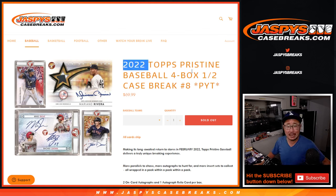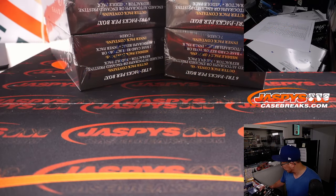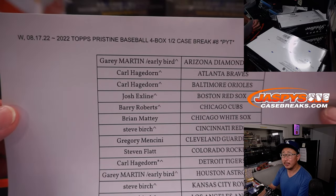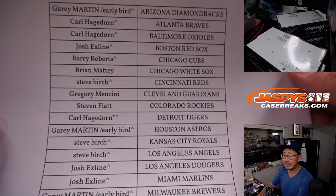Hi everyone, Joe for Jaspi's CaseBreaks.com, coming at you with 2022 Topps Pristine Baseball. Four box, pick your team, number eight. All cards shipped, really nice stuff here. Second half of the case we popped open a couple nights ago. Thanks to everyone here — if you have a little rooftop next to your name, that means you won that team in the team random.